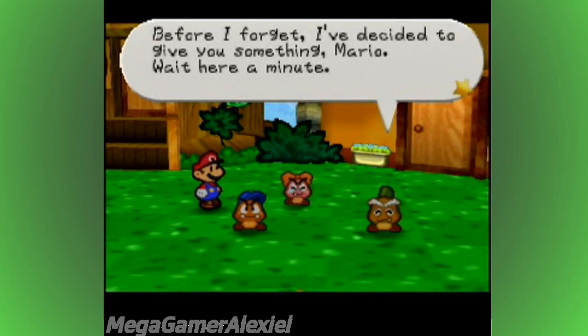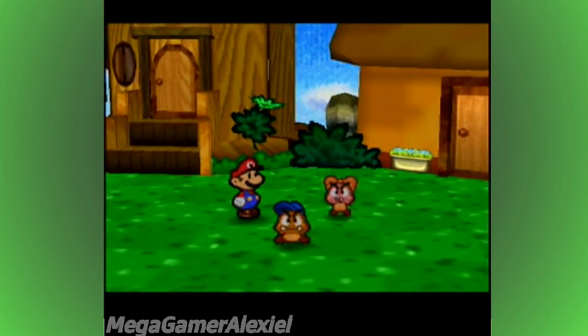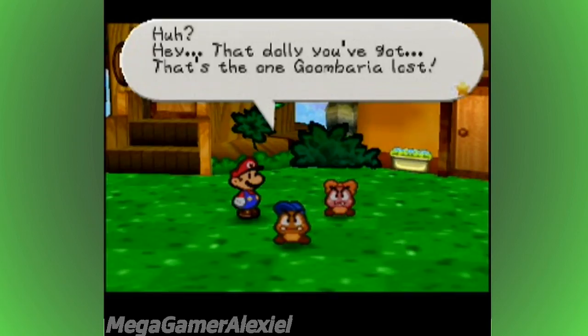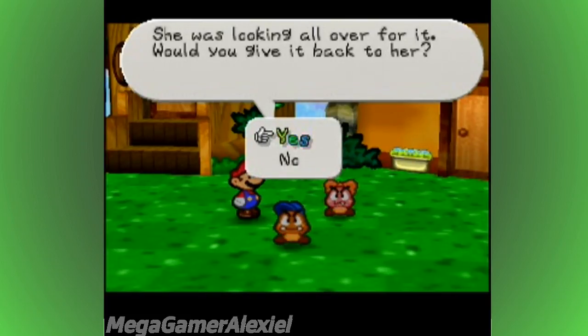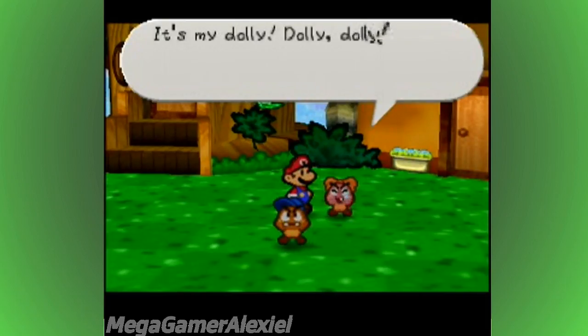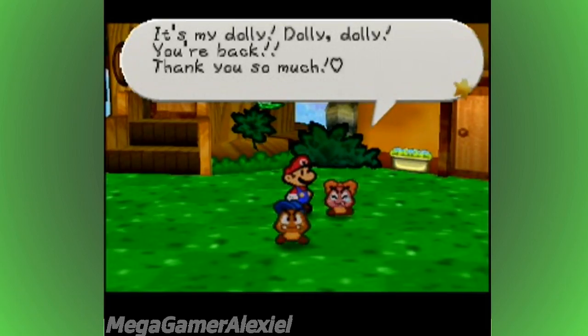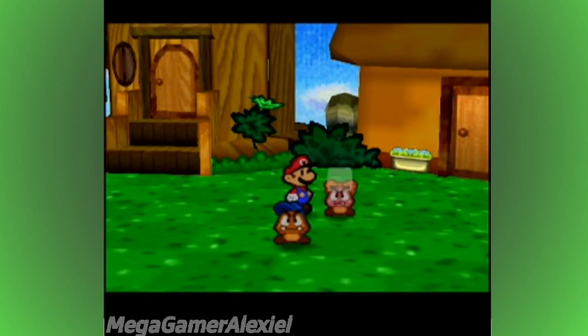Now, before I forget, I decided to give you something, Mario. That dolly you got — that's the one Goombaria lost, she was looking all over for her. Would you give it back to her? If you say no, he'll actually say something like 'okay, I don't know what you need it for, but just give it back to her when you're done.' It's my dolly! Dolly, you're back! Thank you so much! Here's a present from me — and this is our second star piece.